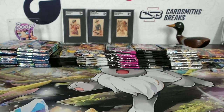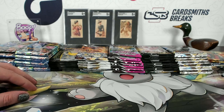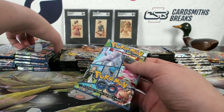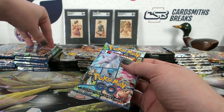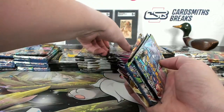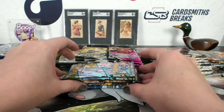Just a reminder: spots 1, 2, 3, and 4 are each going to get two of the Pokémon Go packs. Spots 5 and 6 will get an extra Celebrations pack, and 7 and 8 will each get two of the Sword and Shield packs at the end. The first person is Paradise — take one off the top of each stack, going down the row. Start with those, and we'll do the bonus packs at the end.